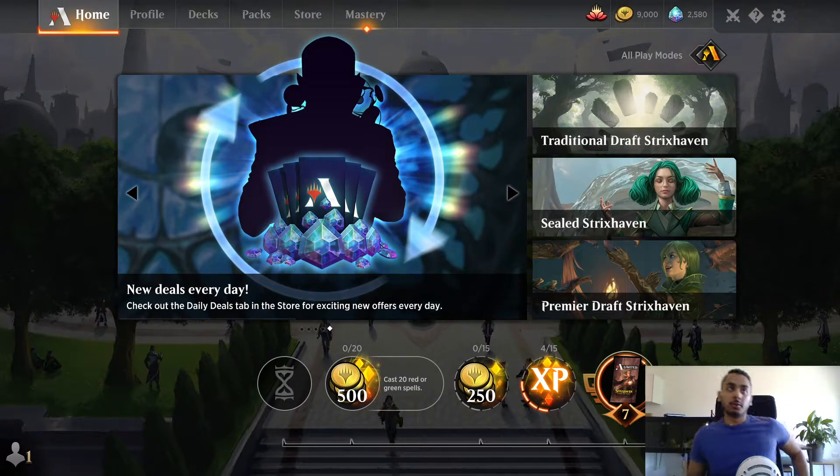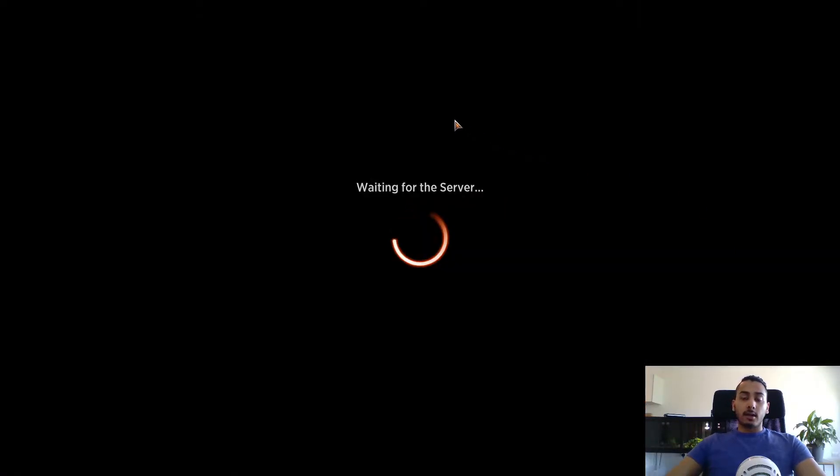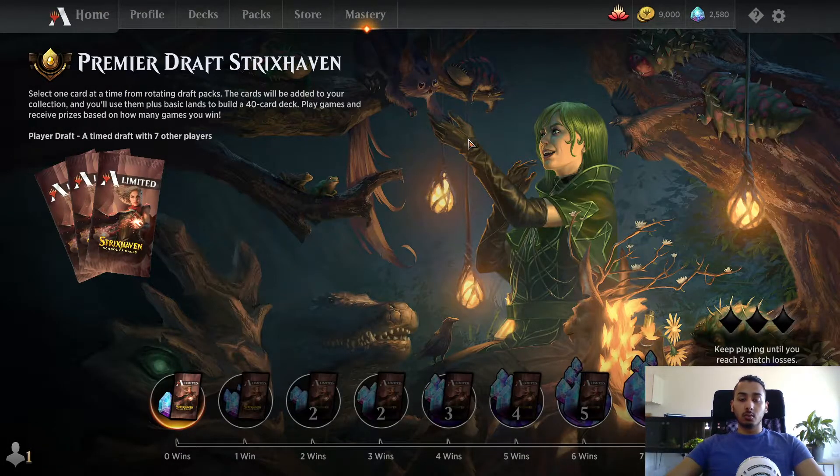Good morning, or afternoon, or evening depending on when you're watching this video. My name is Josh and today we are going to do a Strixhaven Premier draft run. I've drafted the set a couple of times already and it seems like a really fun set to draft, but it came out on Arena unexpectedly quickly. This is the first day I've really cleared my schedule to do nothing but draft. I'm an adult, so we'll do one draft run and see whether we want to do any more.